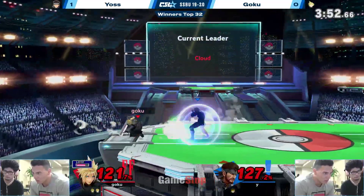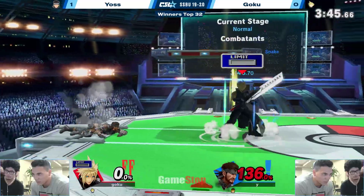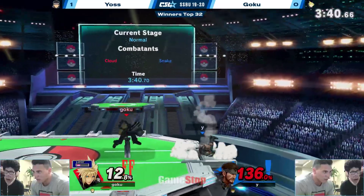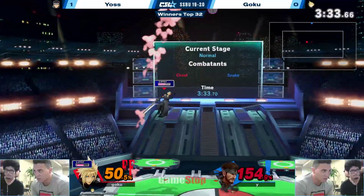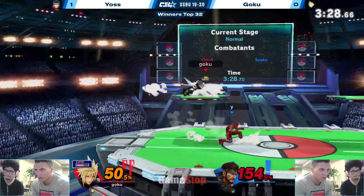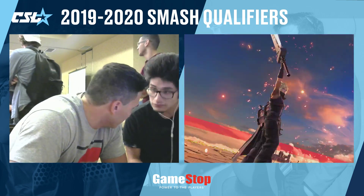Goku's kind of turning this around. He's looking way more solid, like he's got way more of a game plan going on this one. It's going to be a hard uphill climb. Kyle's making it look easy — already 50% on Cloud. And he does get back to the ground. Now Snake with back air — run-off back air, man. That back air takes that second game. Now we're looking at a Game 3 situation.